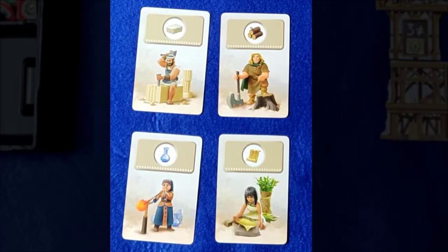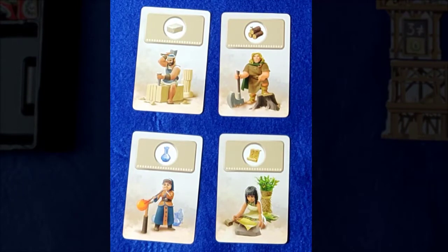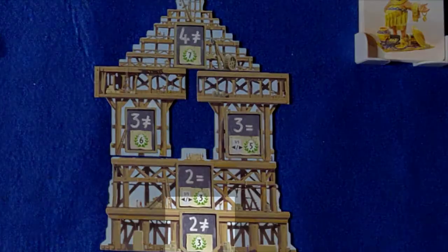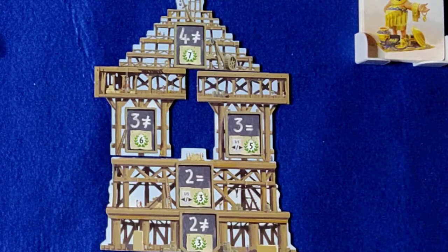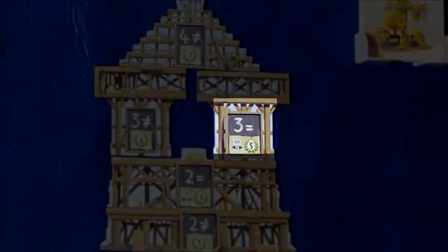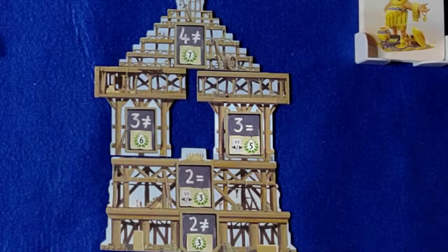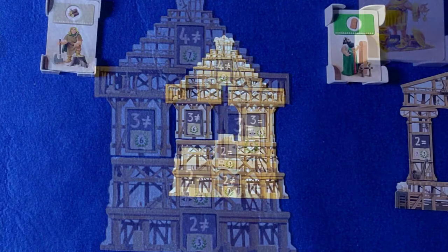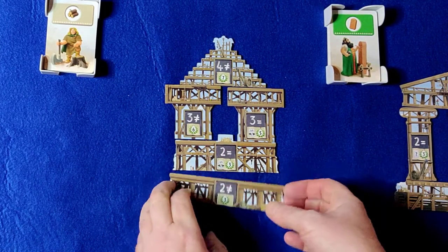Each stage of your wonder will require a number of cards that must be either identical or different. If the stage shows an equal sign then resources must be the same, but if it shows an equal sign with a line through it, they must be different. The number of resources required is shown just to the left of this. So as you can see here, this stage requires three the same, whereas this stage requires two different. As soon as you have the cards that will allow you to build your stage, you must build it by flipping it over, then discard the cards.